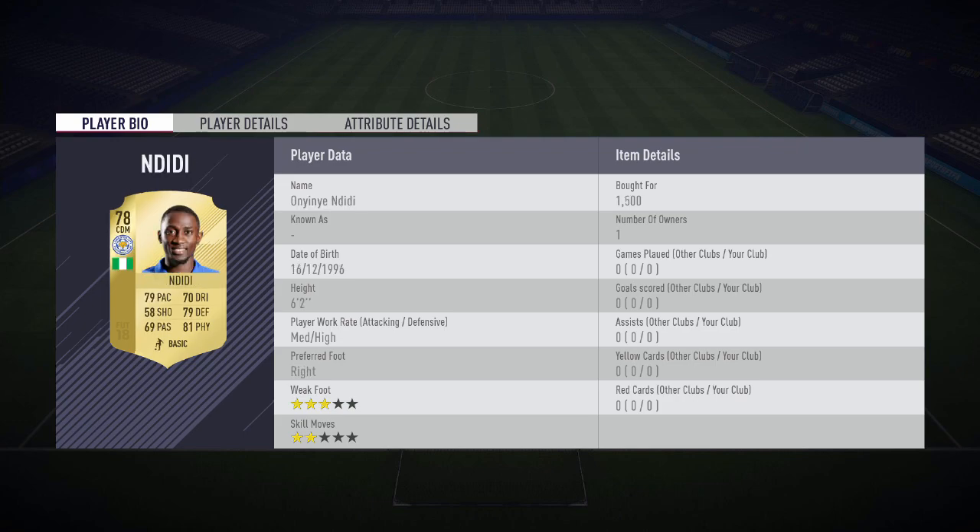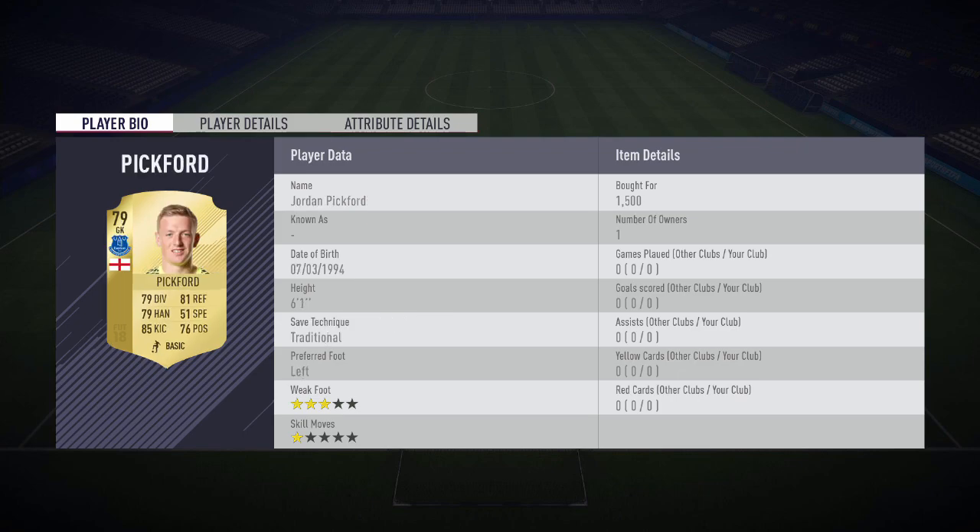Moving over to the CDM position, we have NDidi from Leicester City. This guy is going to win you all those aerial battles in midfield. He's got perfect work rates for a CDM in my opinion — medium-high work rates. He's six foot two, he's got really nice physical defense and he's actually pretty pacey as well for a CDM. I think he's going to cost around 1,500 coins.